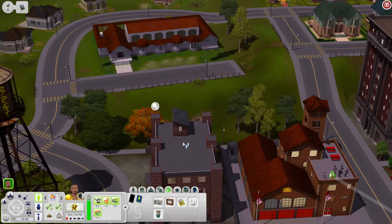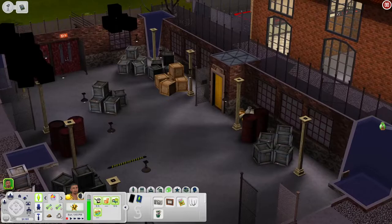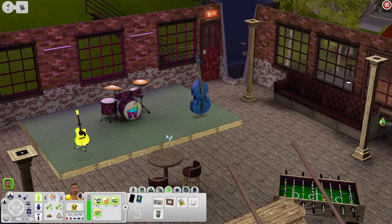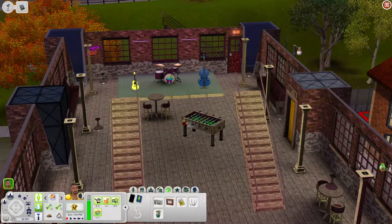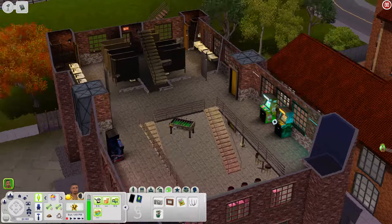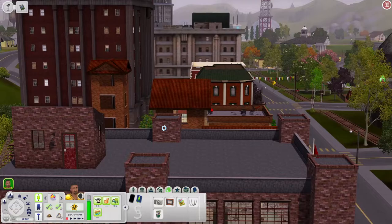Next is another bar. The bottom floor has a garage where you can park your car, then take the elevator up. On the bar floor there's a bar in the corner, places to sit, a foosball table, and a live band area for Late Night bands to perform. Going up further there are bathrooms, arcade machines, and an empty room above that you could build out or use as a rooftop space.